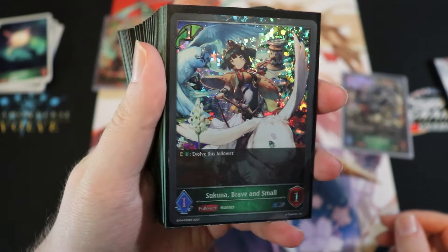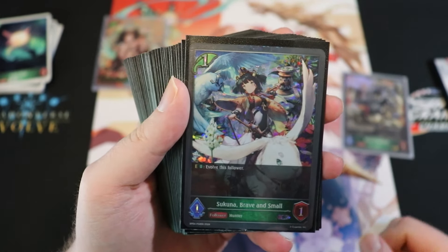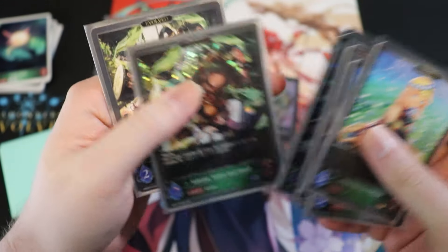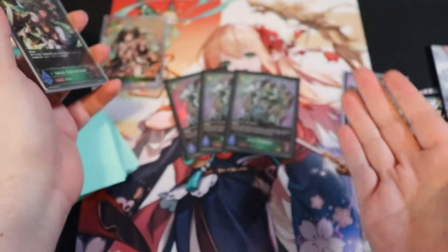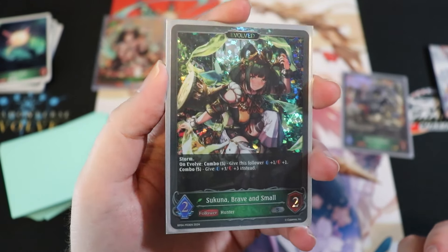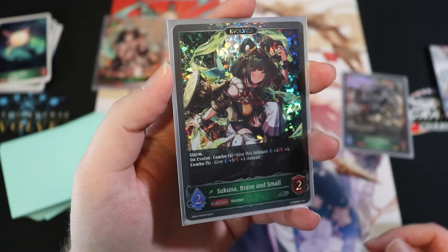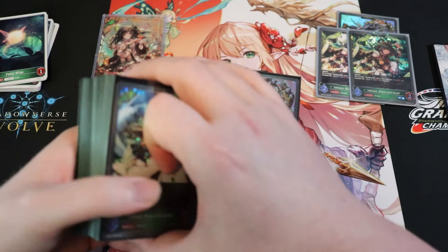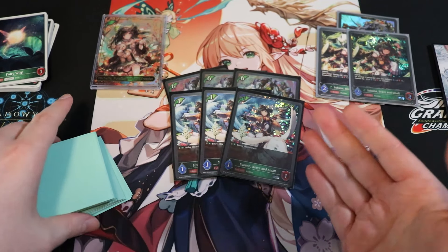Next up is Sukuna, Brave and Small. It doesn't seem exciting — a one-drop 1/1 — but the evo is what matters. She evos for one and becomes a 2/2 with storm. On evolve at combo 3 she gets +1/+1, and at combo 5 she gets +3/+3, making her effectively a two-cost 5/5 storm at combo 5. We're running a full set in the main deck and two copies in the evo deck.